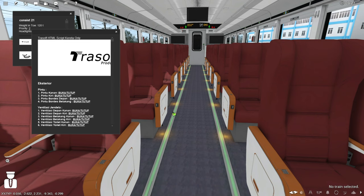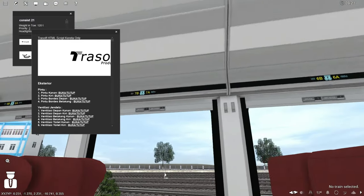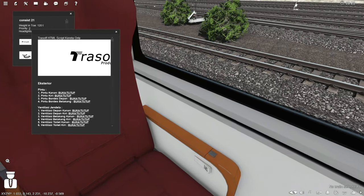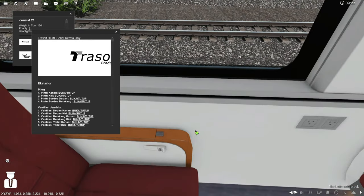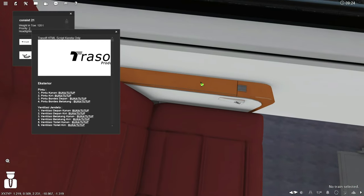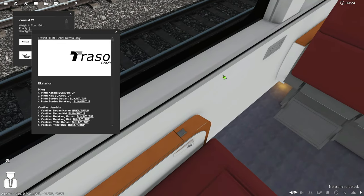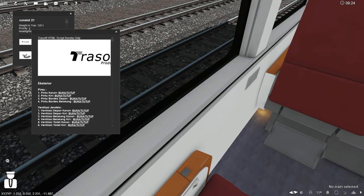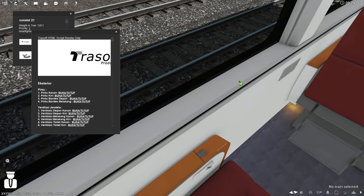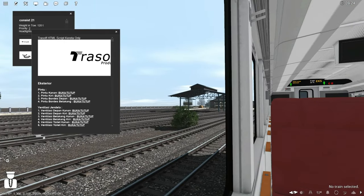Plusnya, Transsoft membuat semua interior dari rangkaian kereta New Generation — itu plusnya bagi saya. Di bagasi atas sudah ada. Sayangnya di kereta penumpang New Generation tidak ada meja untuk naruh makan minum seperti dulu — yang ada dua meja termasuk meja di samping jendela. Sekarang digantikan kaca yang agak lebar sehingga bisa dipakai untuk naruh minuman.